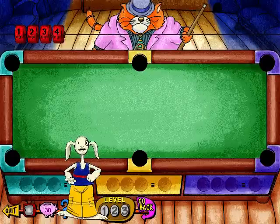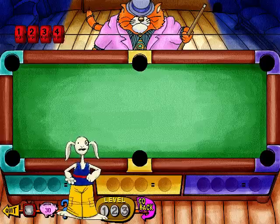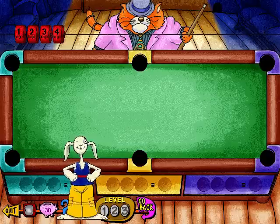Chalk up your pool cue, Earth Kid. We're on our way to the Naughty Number Nine game. It's going to be pretty hard to tear Naughty Nine away from his pool game. You've got four tries to put the balls in the pockets that solve the math problems. Click on a ball to make Elroy the Mouse pick it up. And if Elroy is holding a ball, a click will make him drop it. A click on a pocket will put a ball in or take it back out.